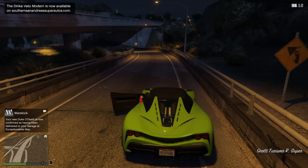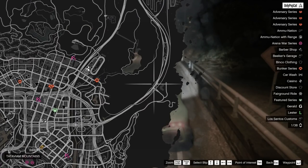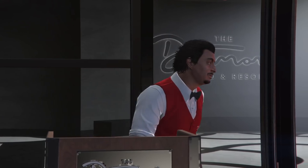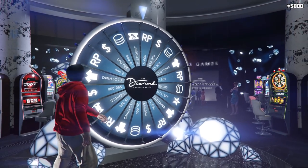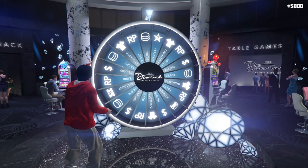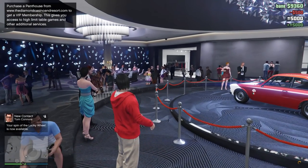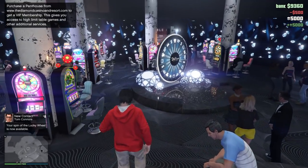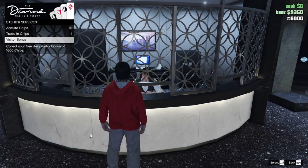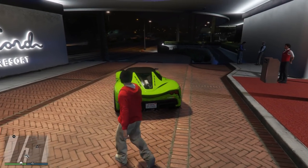Now we are ready to start the grind, but first you might want to visit the Casino. Look for the diamond icon on the map — it's the Diamond Casino. Go there and after a long unskippable cutscene, you'll be able to spin the lucky wheel, where you might win a free vehicle or some money. You'll need to buy standard membership for $500, but you'll receive $5,000 in chips you can trade for cash at the cashier. Also don't forget the visitor bonus — it's another $1,000.